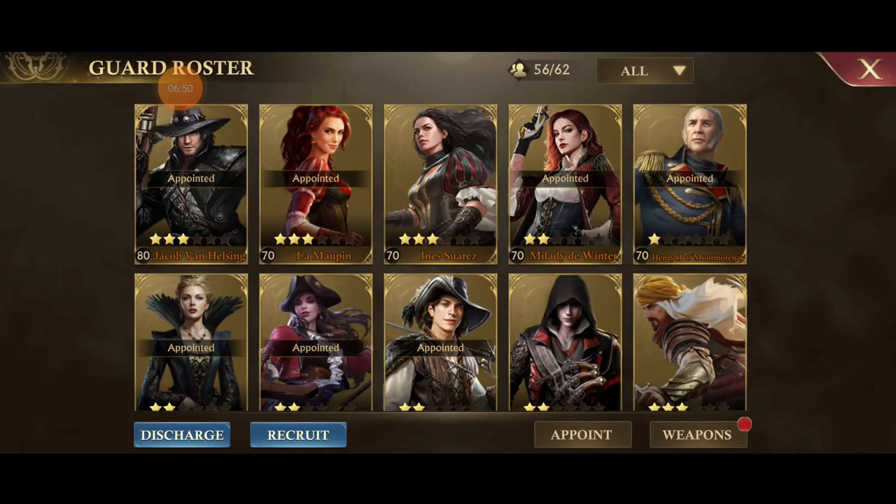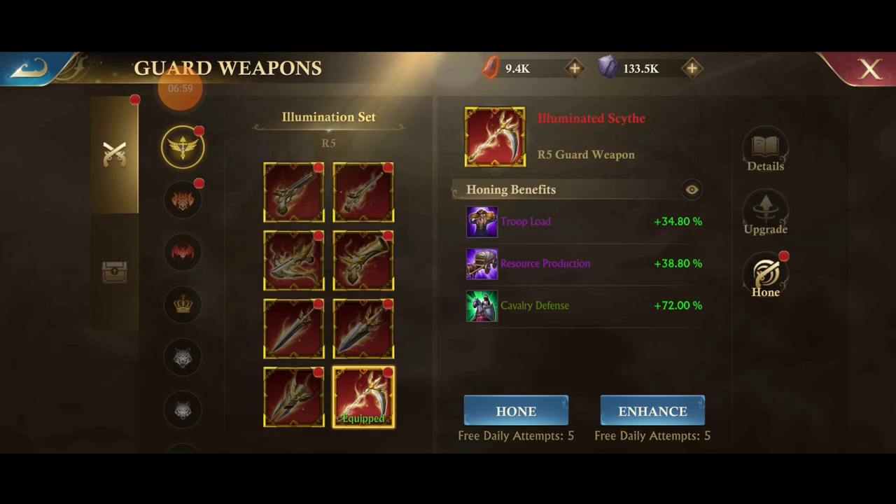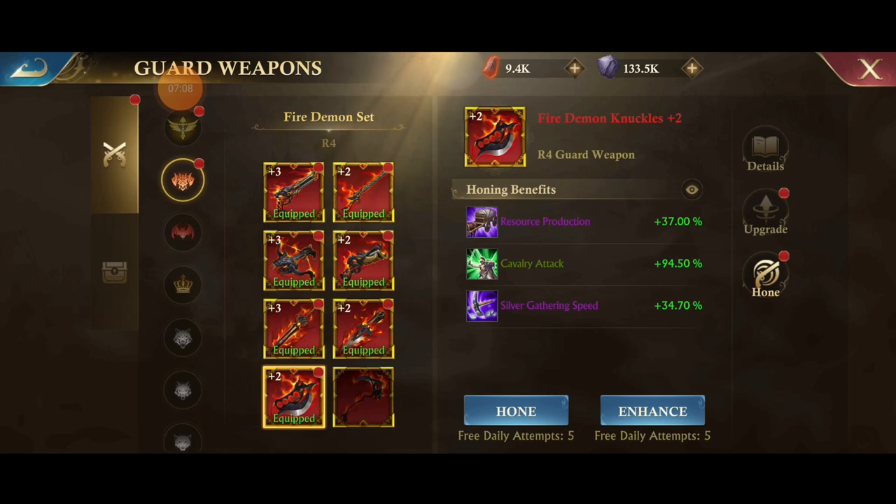Another thing that makes this possible is guard weapons. My resource production is at 38 on this weapon. On another I've got resource production and silver gathering; this one has resource production and troop load; same for the next one. Another has silver gathering and resource production, and this one has food gathering, resource production, and cavalry health. The only reason I have cavalry health is that while rolling — after I had resource production locked in — I hit two at once and got food gathering and cavalry health together, so I kept it. I'm getting a huge amount of resource production from these troop weapons.